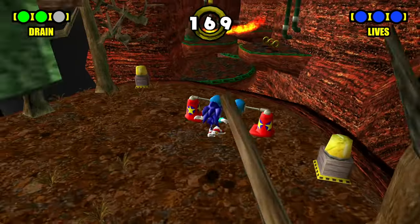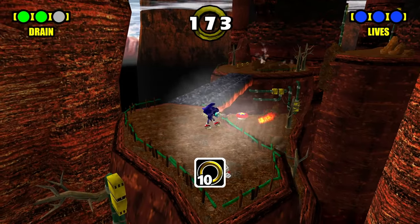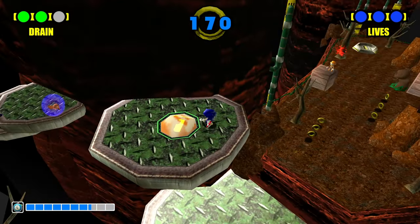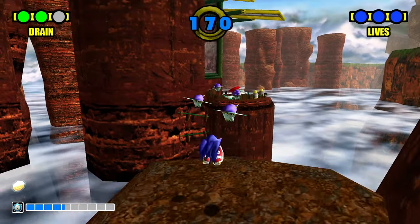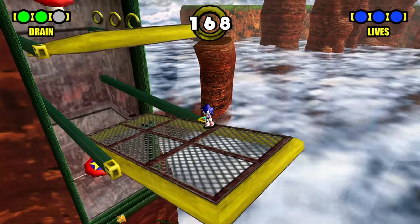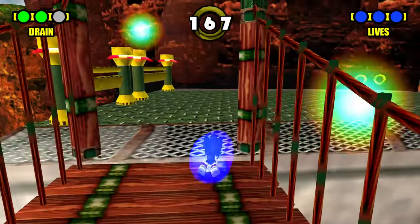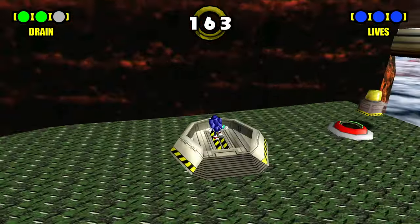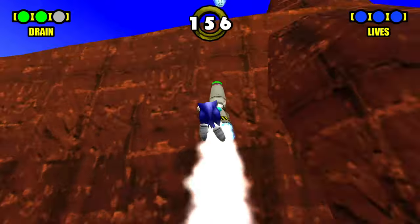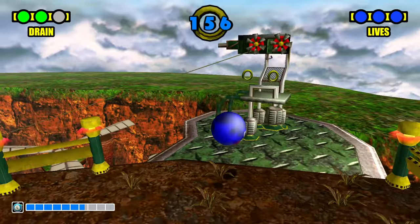Frontiers is pretty raw — the titan fight scenes were amazing, the open zone was really cool, the story was pretty good and the character interactions were great despite the mid cutscene animation. One thing I say about SA1 is that you can do a lot of shortcuts with spin dash. Like right here you can just skip the entire section with a spin dash.